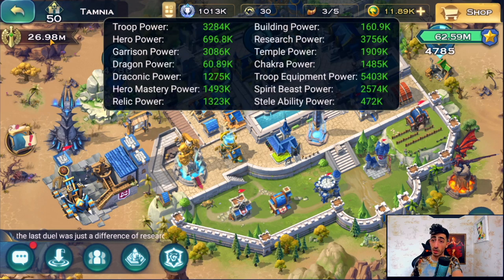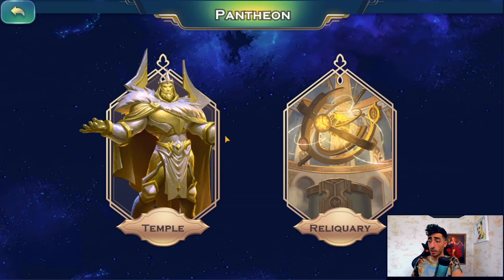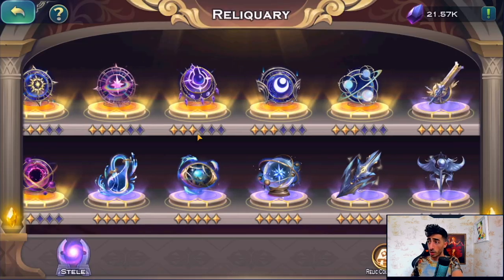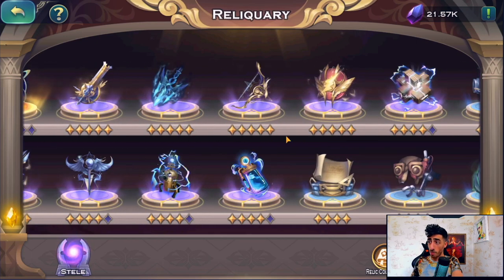Before we jump into the real query, let's save it for last because it's disgusting. We've shown draconic, dragon, garrison, heroes, troops, research, temple, and chakra is maxed. All we have left is the steli and the relic query. For the relics, it's almost fully maxed. All the blue ones are fully maxed. For the epic ones I'm only missing four — those are the ones I'm working toward.